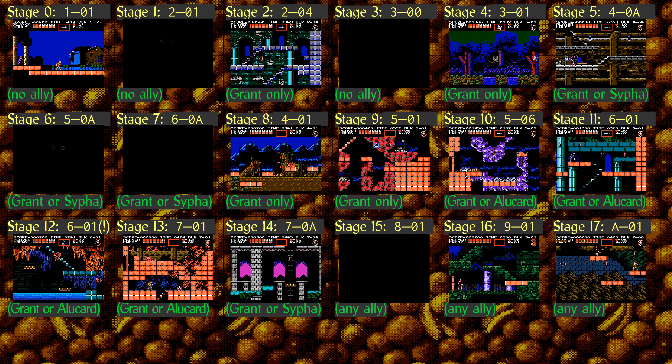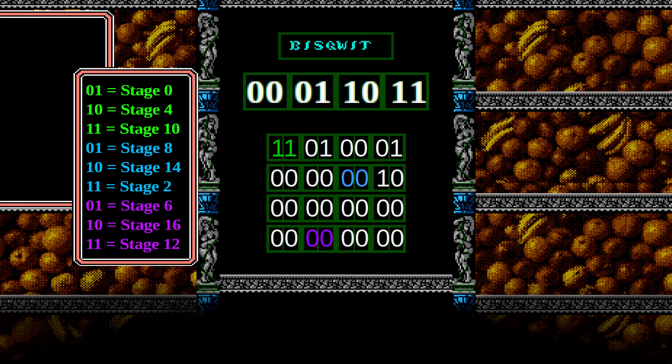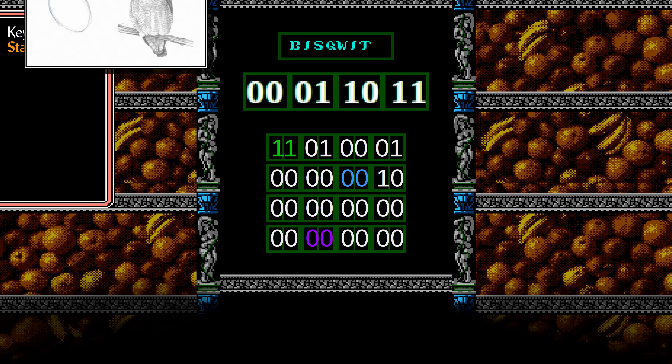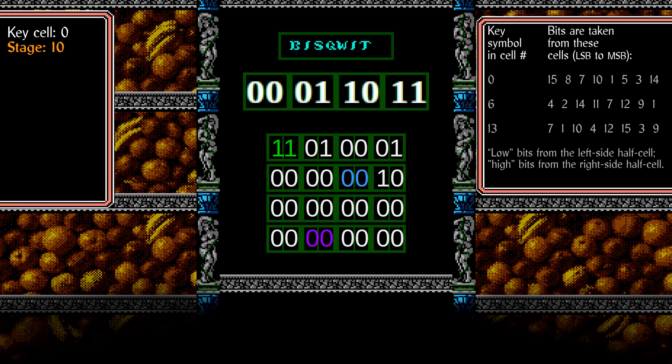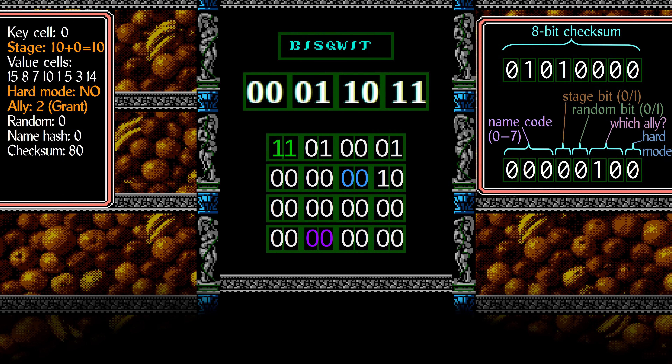Now let's go through the process of decoding a sample password. First, remember that each graphical symbol is really a number — let's write them in binary. Now let's find the key symbol. Here, it's the one that corresponds to stage 10. So we have made two discoveries so far: the key is in cell number 0, and the stage number is 10. Next, we find the rest of the slots using this helpful table. Because the key was in cell 0, we use the first row and populate the bits. Heart mode is unset. Ally number is binary 10, which means 2, which means Grant. Random bit is 0. Stage bit is 0, which means the stage number stays as 10.